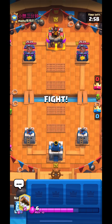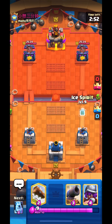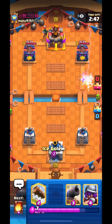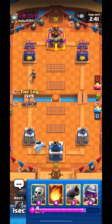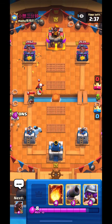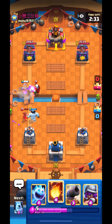Alright, so this is for our fourth win. He was using Pekka Bridge Spam with Magic Archer and stuff. I just go Ice Spirit chip — he goes Bandit so I'll go Ice Column same lane. I'll just log the Bandit and go for Skeletons so it doesn't dash my Ice Column. My Ice Column will stay pretty healthy. This is really annoying — I can't Fireball the Magic Archer right now because if I do, he'll just go Pekka for my Hog Rider and I'll be low on elixir.